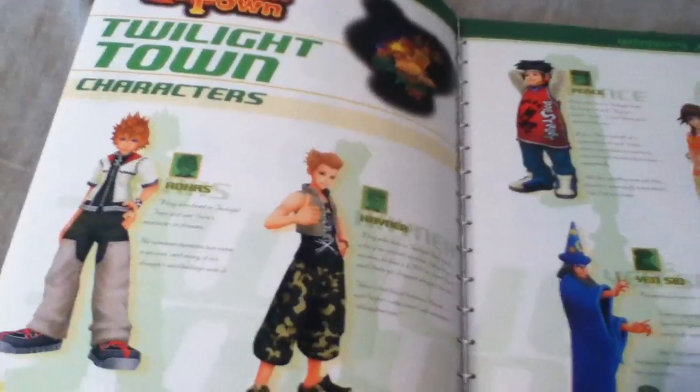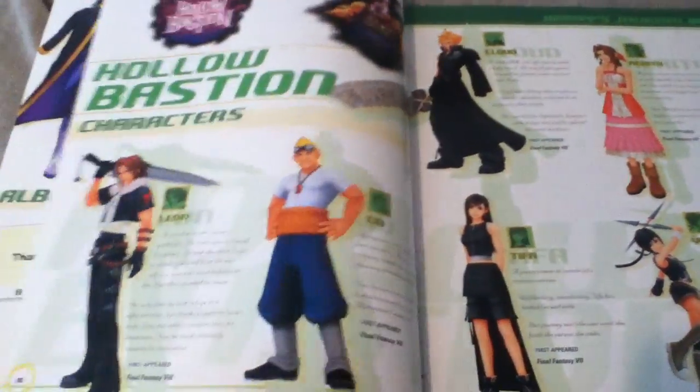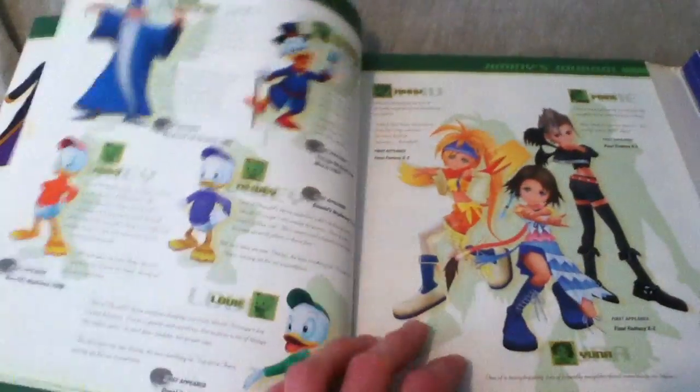There's all the characters from all the worlds. You got Twilight Town — a page is falling off there — and you got all the treasures and the missions. There's all the characters from Hollow Bastion, like Sid there. They did a pretty good job.